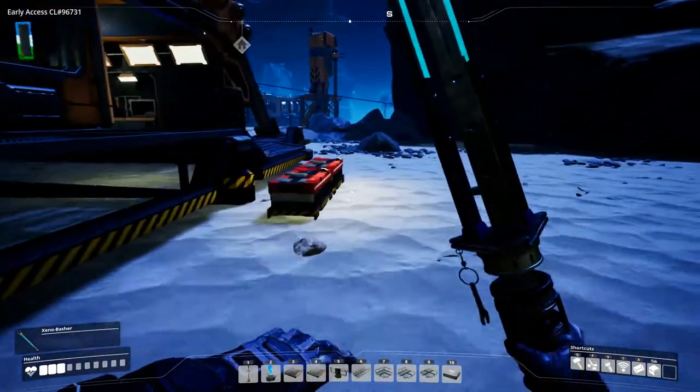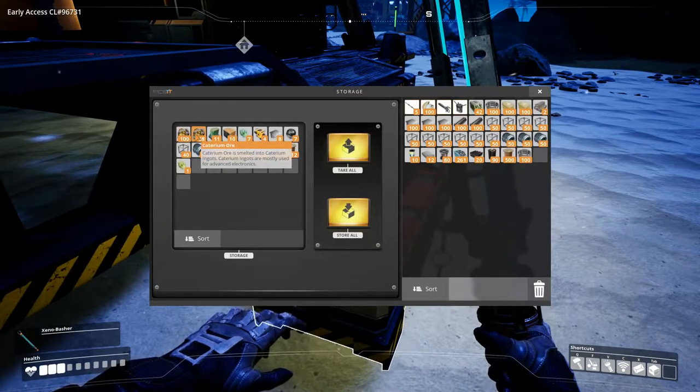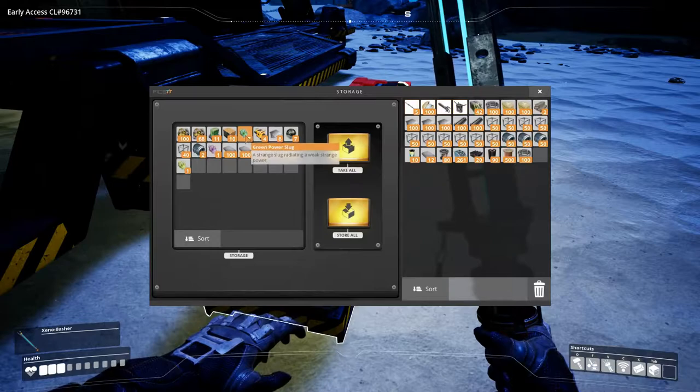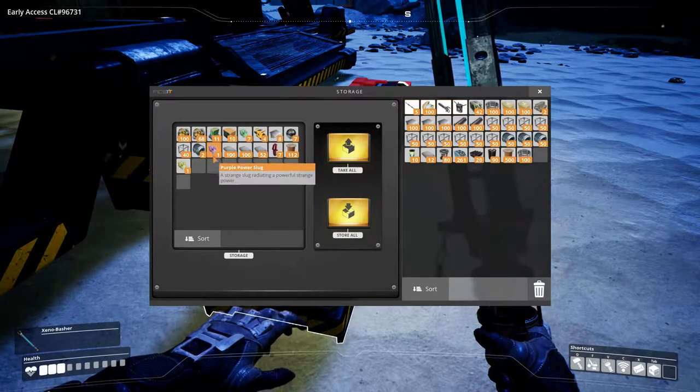If we look in here, I think we have 168 Caterium ore, which is great. We've also found four hard drives, seven green slugs, a yellow slug, and a purple slug.